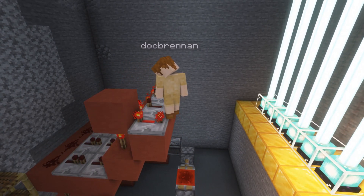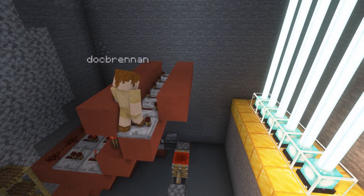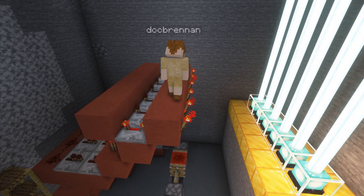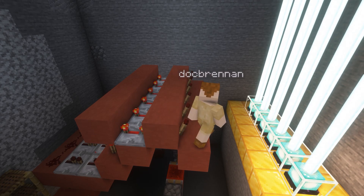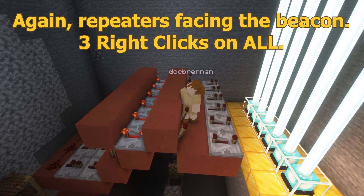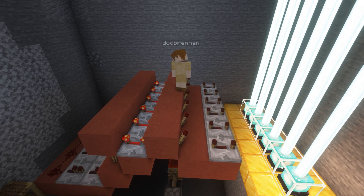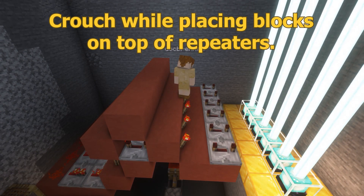A block on top of each of these, and a block in front of each of these. On the front of each of these will go another torch, then a block in front — two blocks in front actually — with a repeater. Full delay — all of the repeaters in this section will be full delay, so make sure they're extended out all the way. Then we're going to add a row of blocks on top. If you crouch and click, if you don't crouch it'll change the repeater. And two blocks on top of these.